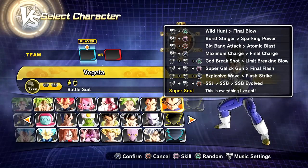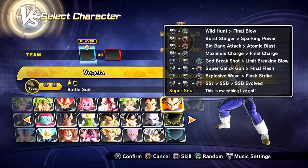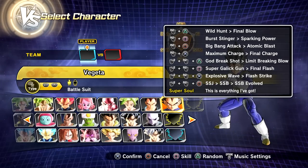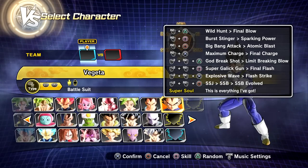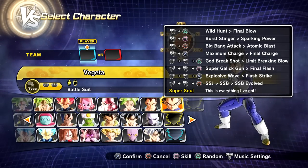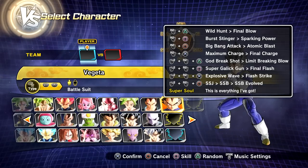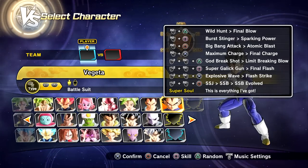For preset one we have Wild Hunt, Final Blow, Burst Blast, Sparking Power, Big Bang Attack, Atomic Blast, Maximum Charge, Final Charge, God Break Shots, Limits Breaking Blow, Super Galick Gun, Final Flash, Explosive Wave, and Flash Strike. We have like 12 skills in one preset - this is kind of crazy. And of course the transformations come with new animations.